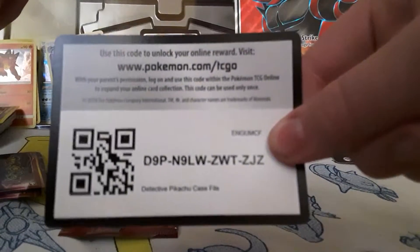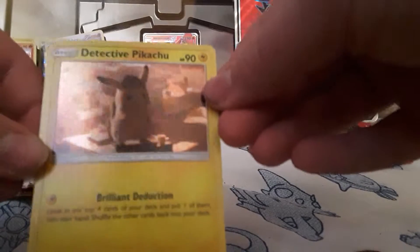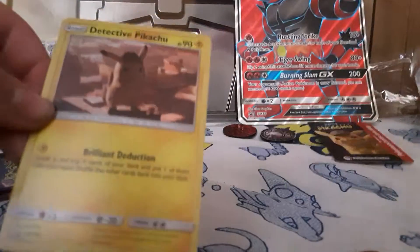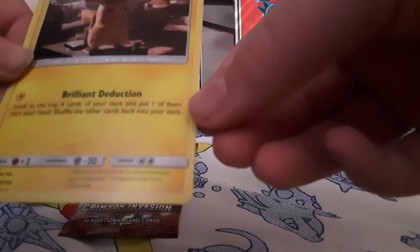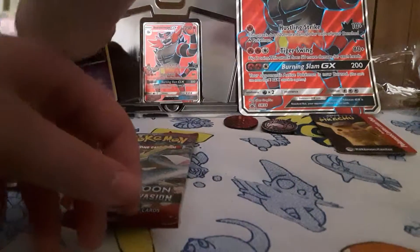Detective Pikachu. I'll give this away. Okay, Detective Pikachu — brilliant education. Look at the top four cards of your deck and put one of them into your hand. Shuffle the rest back into your deck. It's a promo. It has 90 HP. It's in kind of good condition.